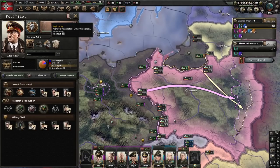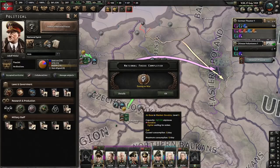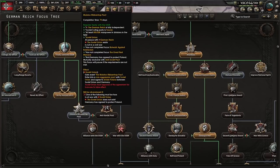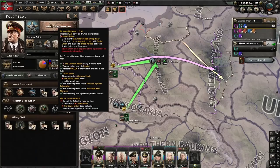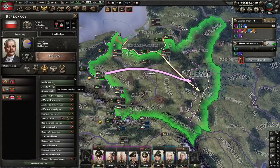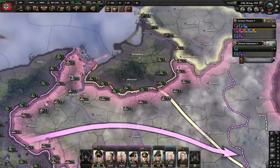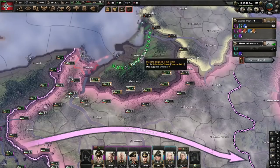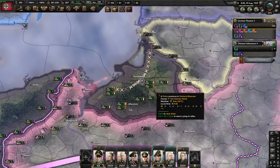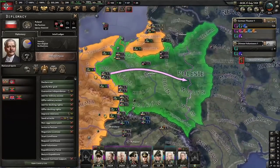They've now refused, so we're going to do the Molotov-Ribbentrop Pact — you don't have to do this before taking Poland. Now that they've officially refused, we can declare war on them. It's extremely odd — I've never seen Poland have their independence guaranteed by Lithuania. That must be part of the new DLC. Let's pull back the infantry in the north, set up our navy, and go to war.